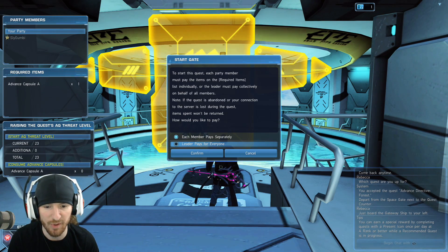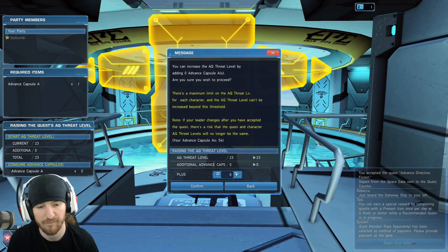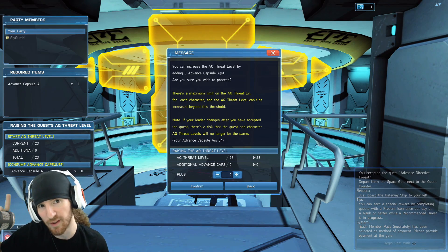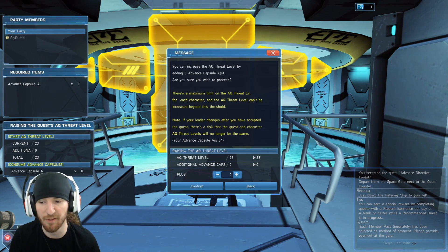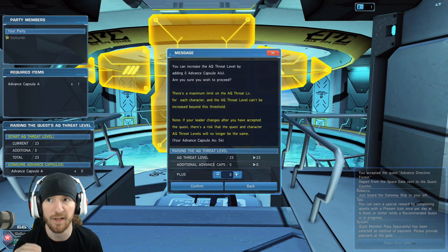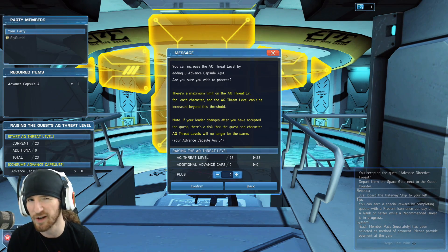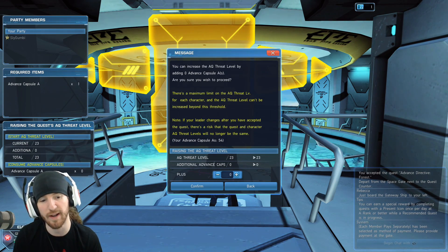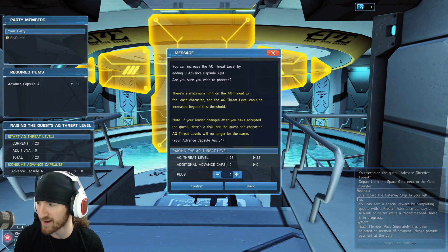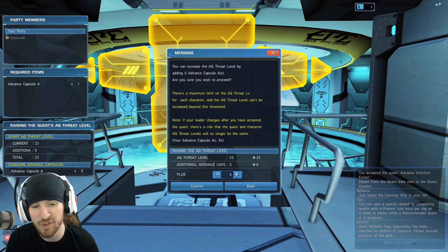The other thing you can do with these missions is raise the threat level. You can pay additional capsules up to a maximum of threat level plus 50. I already have this one set to threat level 23 because I've paid 23 extra previously. What a lot of people don't realize is this threat level stays — it'll stay at 23 for a few days. You want to max them out to plus 50 and then grind those for the next couple of days. Typically you want to find three missions and grind those three.